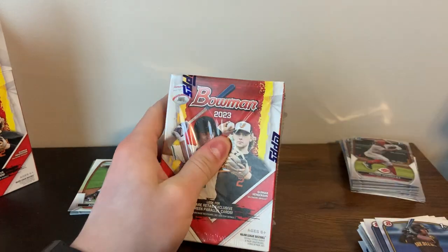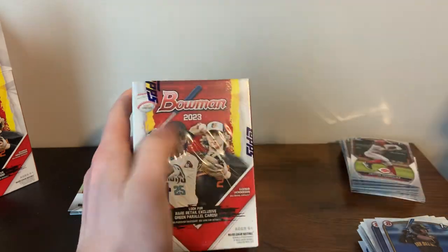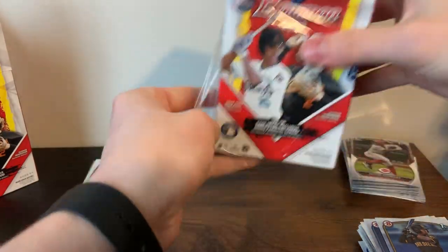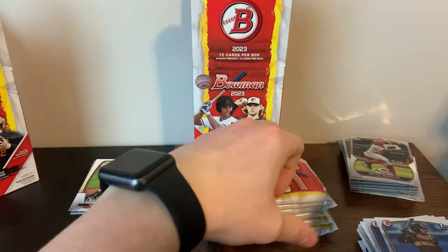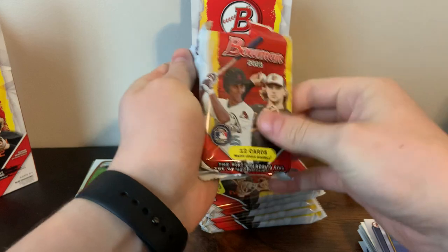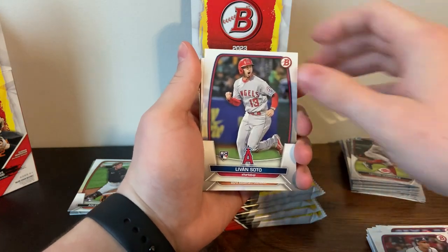Here's the base stack from box one, and now let's get into box number two. Might need a new knife — it's been pretty dull. There we go. Hopefully the Drew Jones 1-of-1 super refractor is in here because I think there's a million dollar bounty from Blowout Cards. They always do big bounties, so maybe there's a million dollar card in here.